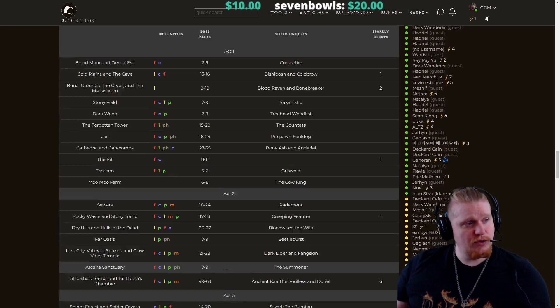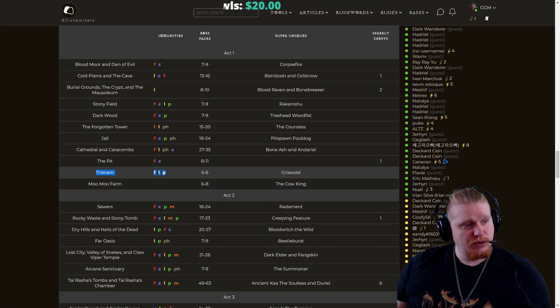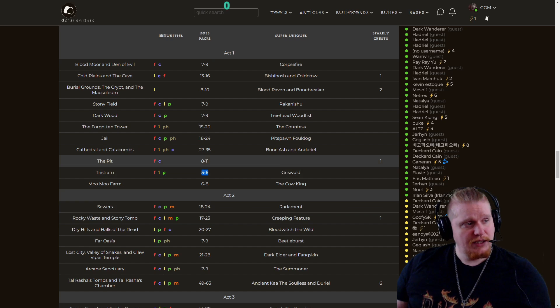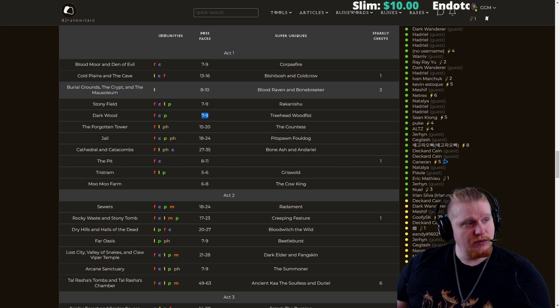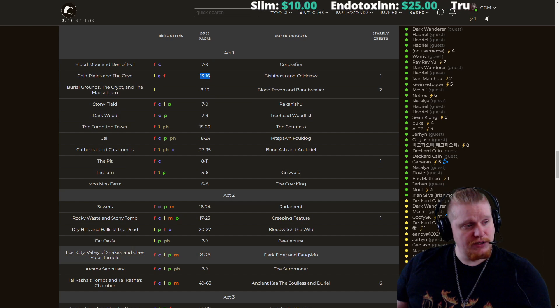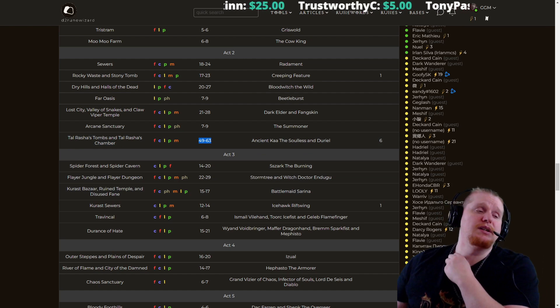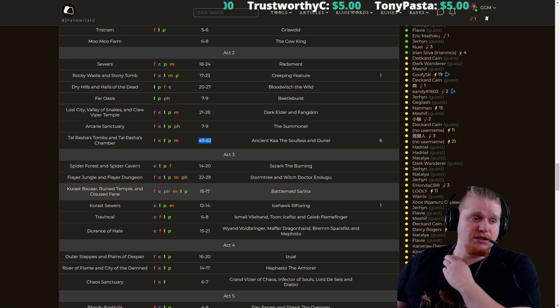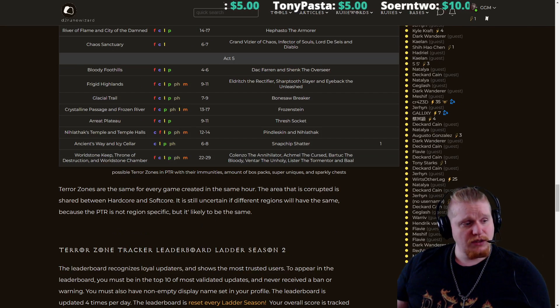Whereas some of these zones are far easier in terms of immunities — like the pit is only fire and cold. Tristram is just way too small, as you can see it only has 5 to 6 boss packs, versus something like Dark Wood which is 7 to 9 and is also a single zone area. Burial Grounds, the Crypt — this is three different areas, so that one doesn't really count. Cold Plains and the Cave is 13 to 16, and that's two areas. Talrasha's Tomb and Talrasha's Chamber is 49 to 63 boss packs — every immunity is in here, however they are nicely and densely clustered, and it really does make for a very nice zone.